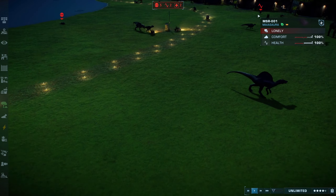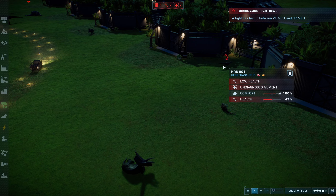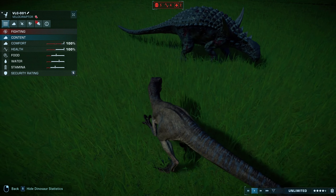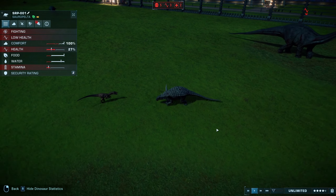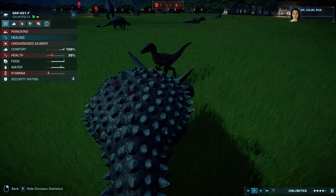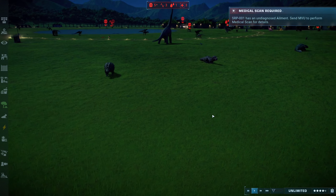The Herrerasaurus has been injured and its health is going down, so it might be out. Velociraptor is in a fight. I do believe this is the Sauropelta. That was a good comeback on the Sauropelta's part — completely knocking the raptor over. But the raptor does not look like it wants to give up. The Sauropelta is healing, so it's still not out of the fight here.